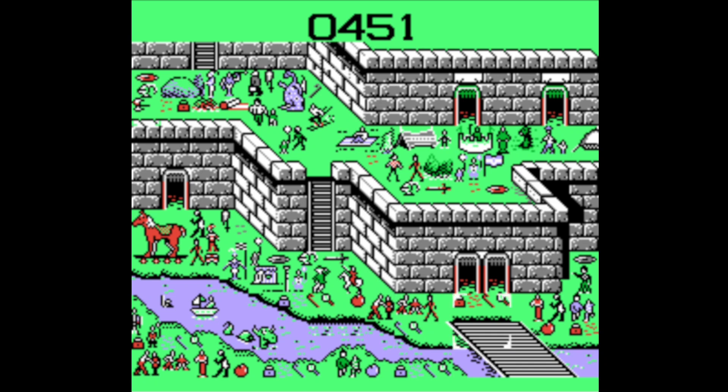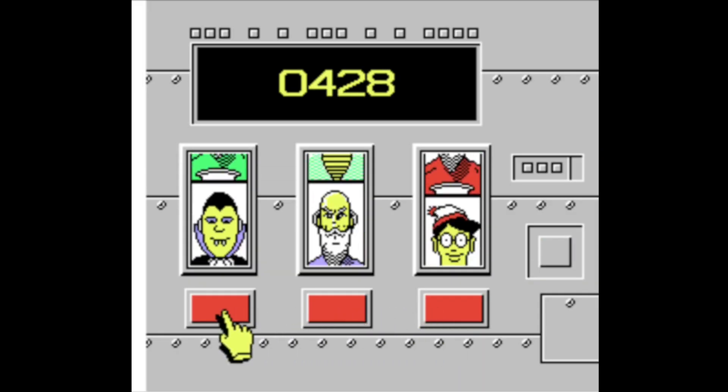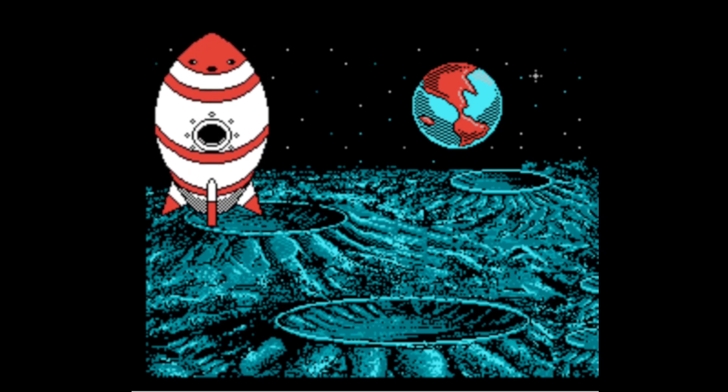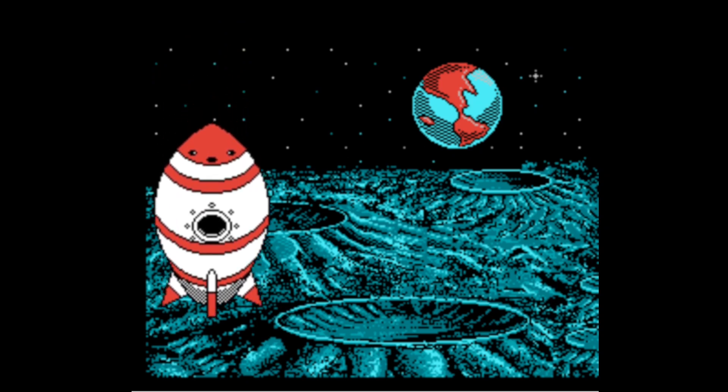After spending the most time in the circuit stage, you get another traditional stage — just a castle stage, not much to talk about. Then the final level is a slot machine where you need to match three Waldos, so it's not that hard. Afterwards, Waldo gets sent to the moon and just kind of jumps around up there. And that's the whole game!